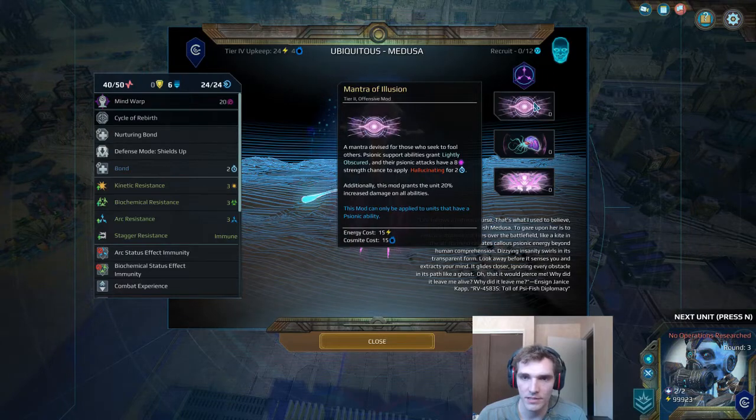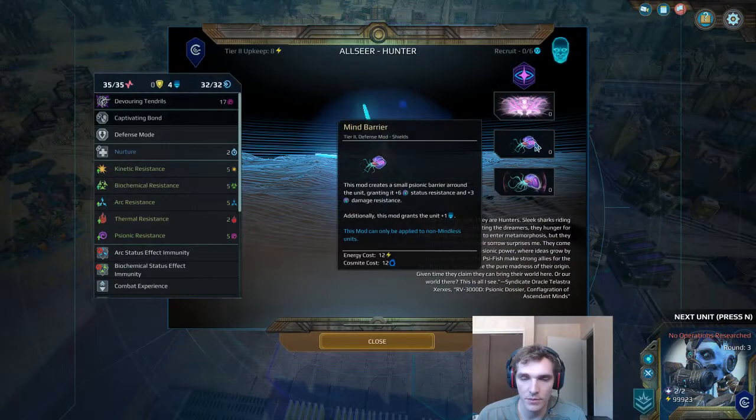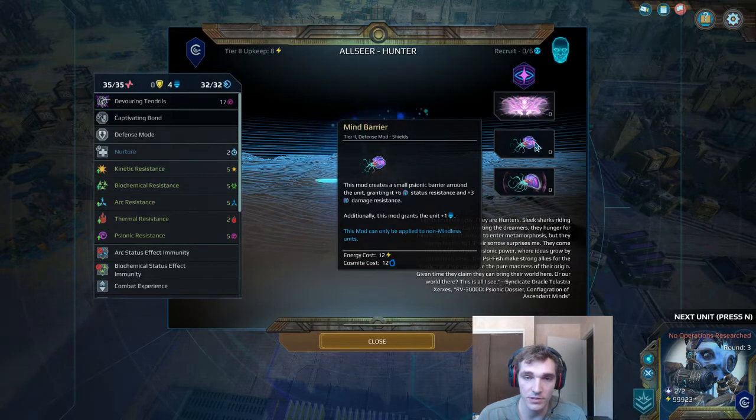The Mind Barrier gives you some status resistance to psionic status effects. Pretty useful if you're facing off against another player who's friendly with the Scyfish — you may want to put these on your units so you're protected from that damage channel and can't have the status effects applied to your own Scyfish units. I think this is pretty self-explanatory. Just having a little bit of extra defense is quite nice on your lower tier units. Whether or not you want to invest your Cosmite in them is up to you — I like to, because they're more likely to evolve into better units.